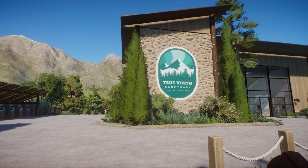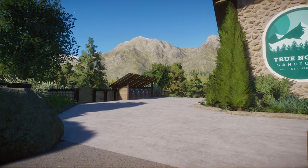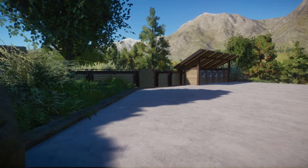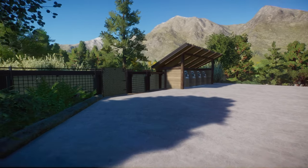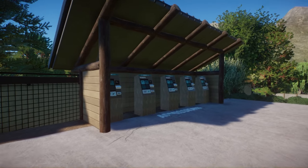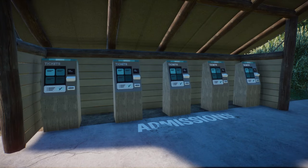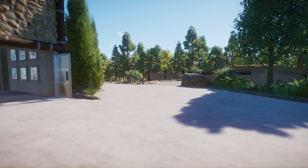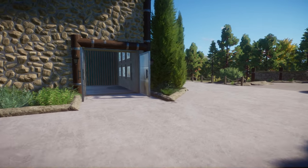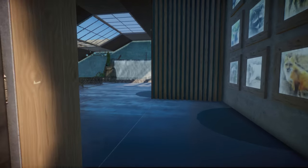Here we have our beautiful logo for True North. Off to the side there is a staff gate that leads down into the backstage — we'll do a backstage tour later. For now we'll try to do everything as if we were guests coming into the zoo. Here we have some admission ticket booths. They do cover an ATM so people can use them in case you don't want to interact with anyone when buying tickets. And over here is the entrance into the building where you can also buy tickets at the info center.